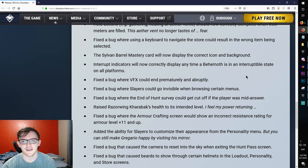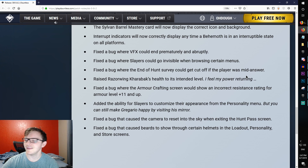Fixed the bug where using a keyboard to navigate the store could result in the wrong item being selected. The Sylvan Barrel Mastery Card will now display the correct icon and background. Interrupt indicators will now correctly display any time a behemoth is in an interruptible state on all platforms — a lot of folks asked why they couldn't see those indicators, and it turns out it wasn't working as intended.